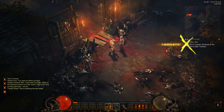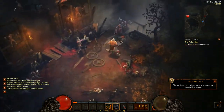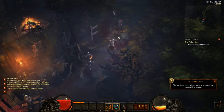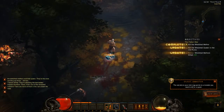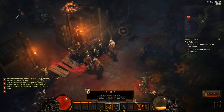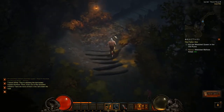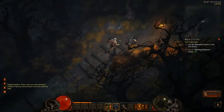Here we are — they're attacking the barricades! We should be able to test out the Hammer of the Ancients ability right now. Let's generate some fury and then unlock it. Very nice — isn't that pretty? That's one of the wretched mothers; there are more of them in the ruins down the road. Let's continue down this path and I'll show you some more of the Barbarian class.